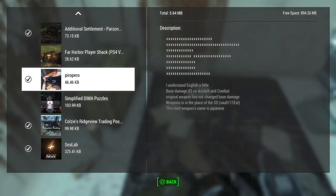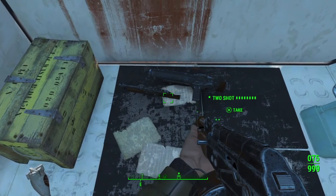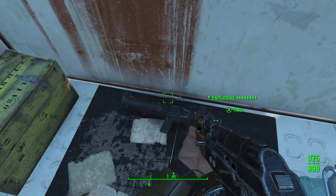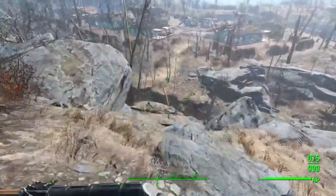Hey guys, Delirious Sanity here again with another mod review. This one is called Piero Perro — I believe it's made in Japanese, but the creator says in the description they understand English a little. The mod doubles base damage on assault and combat shotguns. The original weapon hasn't changed, but you can find this weapon right outside of Vault 111. There's a little office with both the two-shot and the explosive variants, each with their own legendary.